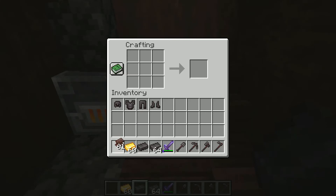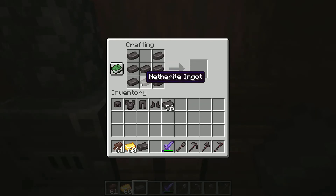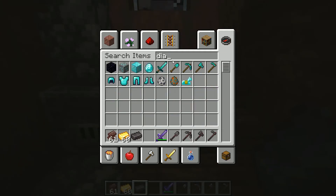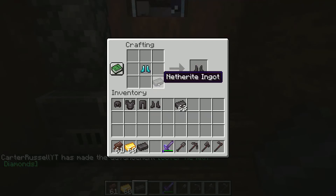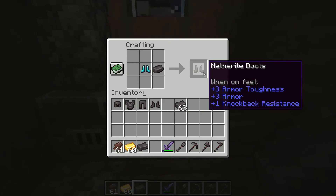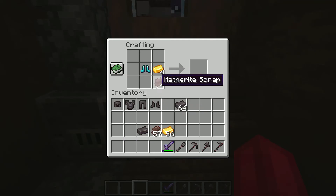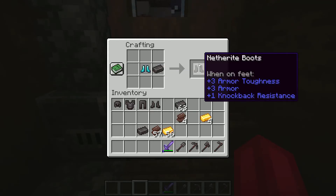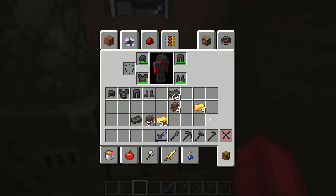From there, it says it's used to upgrade diamond gear. So you take a piece of diamond armor, combine it with one netherite ingot, and you get netherite boots. One ingot is really equal to four gold and four netherite scraps, which is a lot just to upgrade one piece. You'll need 16 gold total to upgrade all your diamond armor — I think it's a fair trade-off.